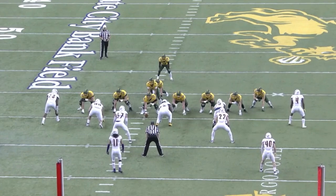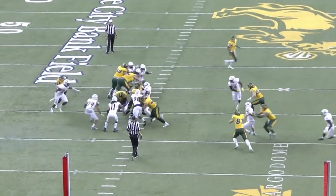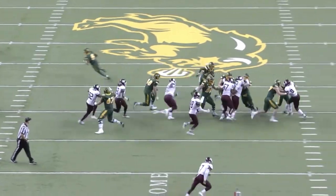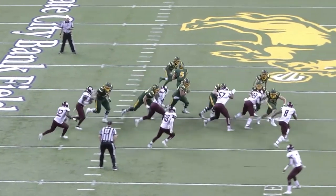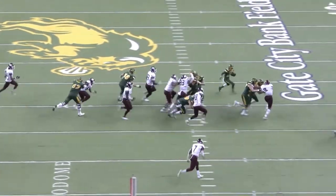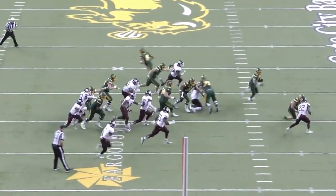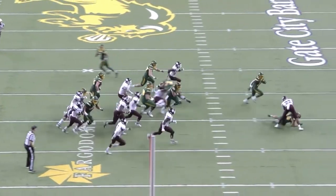When you watch Raidens run block, it's pretty obvious why the Titans would have him high on their board. He's tailor-made to reach block and play outside zone. The great hand usage and understanding of angles and leverage that you see in pass pro show up in run blocking as well. North Dakota State runs a lot of outside zone, and Raidens has the athleticism to take that quick lateral step to start out, and also has the length and coordination to attack the outside shoulder and seal off defenders.